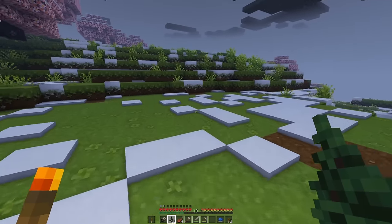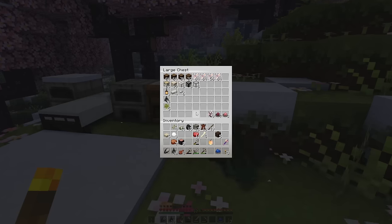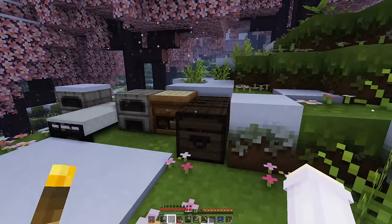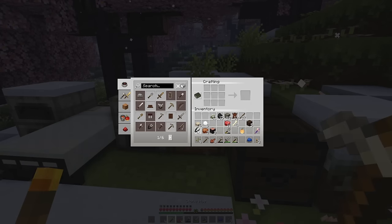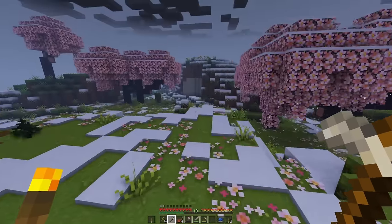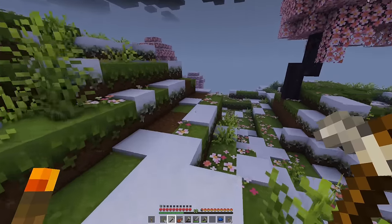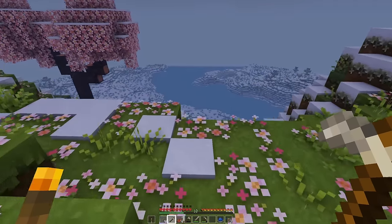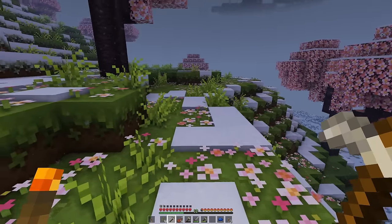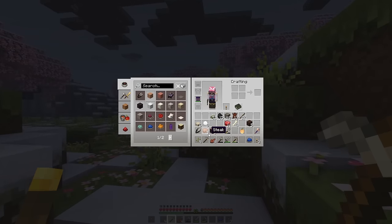I wanted to make a hoe and plant these seeds just in case. Oh, I bet we don't have any water nearby, and if we do it'll be ice. Does planting seeds next to ice work? I don't actually know. Maybe I can't be bothered doing that. We might just hope we can survive on our meat — we can cook some more beef.